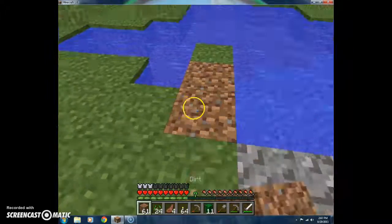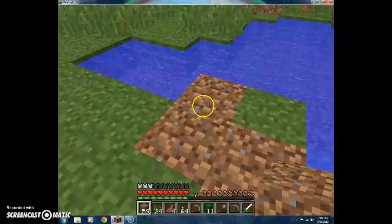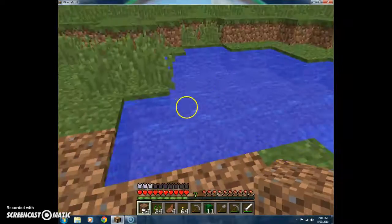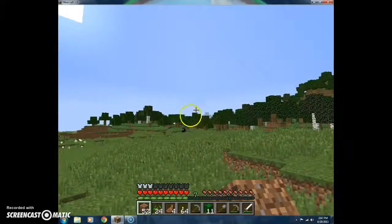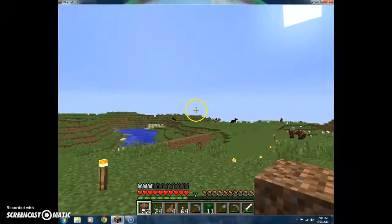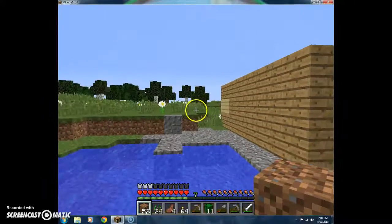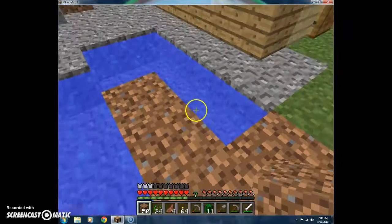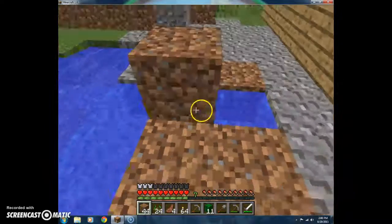I'm just going to fill this in, except for one block - I'll need that when I start up another infinite water source in my other farm. I found a couple of cool caves. There's one over there in that desert biome, which is where I got my cactus. There's another one over there which I ran across while I was making the boundary, which is annoying.